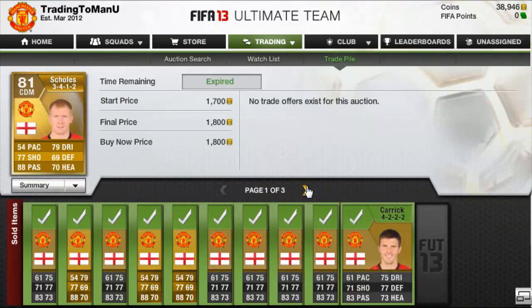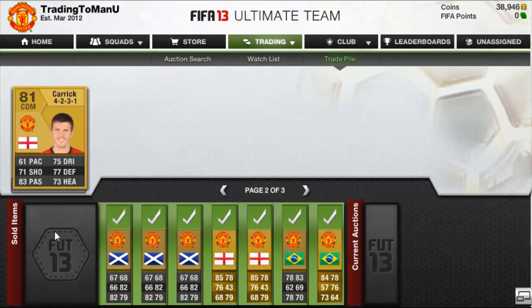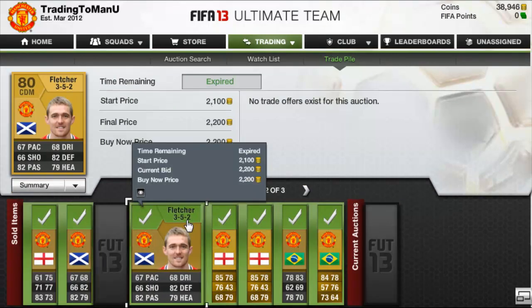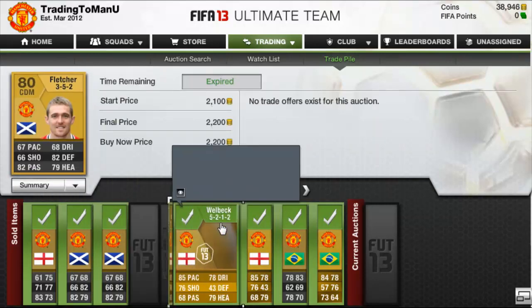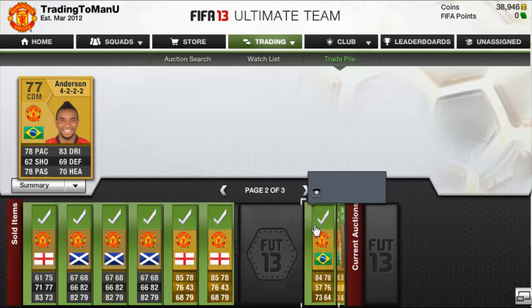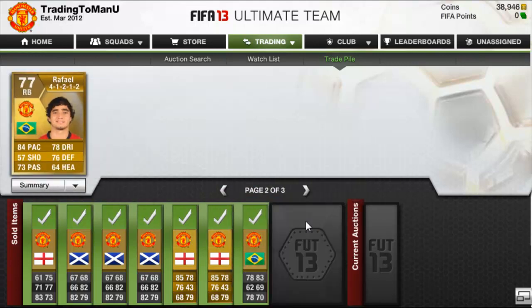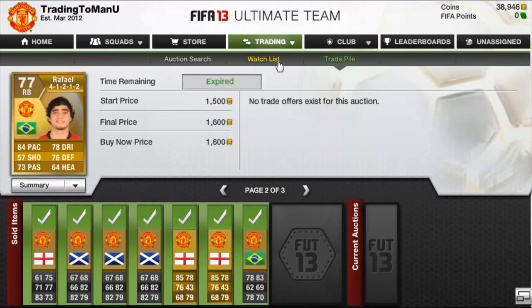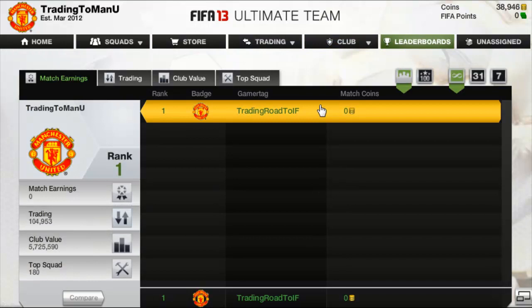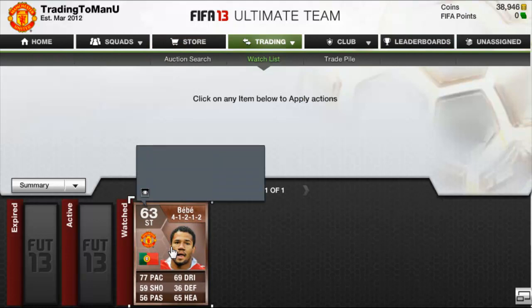Another Michael Carrick sold for 1.8k, another Carrick for 2.2k, another Carrick for 2k, a Paul Scholes for 1.8k, a Michael Carrick for 2.4k, a Fletcher for 2.2k, another Fletcher for 2.2k, the last Fletcher for 2.2k, a Welbeck for 2k, another Welbeck for 1.9k, Anson sold for 2.2k, and Rafael sold for 1.6k. Everyone sold at buy-now price, which is really good — not complaining at all.